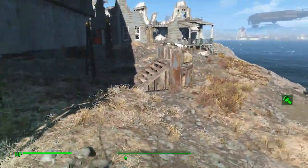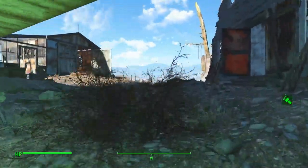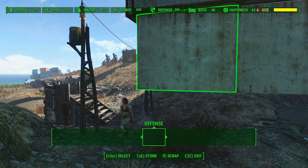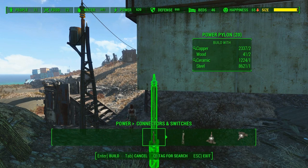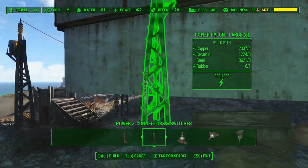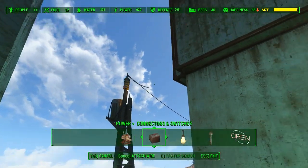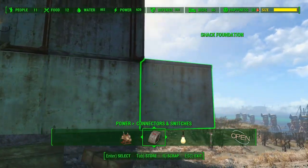We need really a few more robots so we have one at every one of these positions. Let me see — go back down to power. Just need connectors and switches. This is something I've only just recently figured out: these power pylons are kind of an area effect thing, so you don't actually have to connect them to the wall with a connector or anything like that.